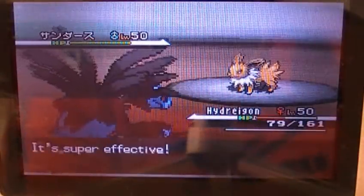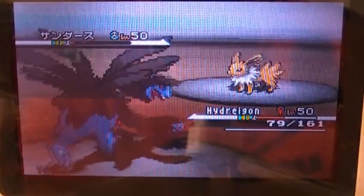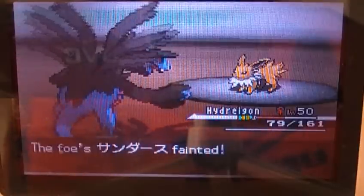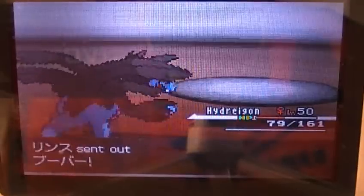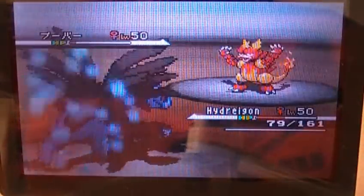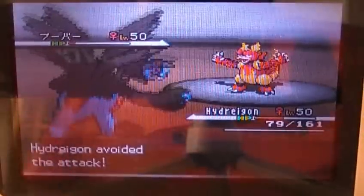I'm bringing in my Hydreigon. I go for Draco Meteor and I have Dragon Gem to give it an extra boost in power — I love those new Gem items they added in, I think they're a great addition. I finish off that Jolteon easily. He brings in his Magmortar now, and I go for another Draco Meteor. I love this sound effect — it looks so much more epic in this game. It doesn't quite kill, but one more will do it. I avoid his Cross Chop and go for Draco Meteor, and that's game.